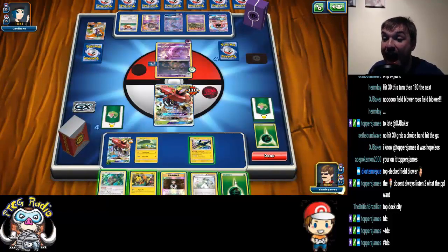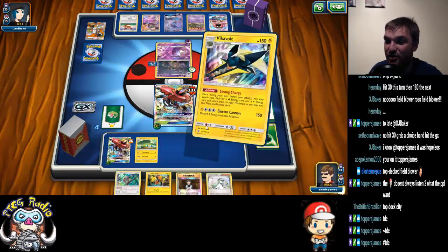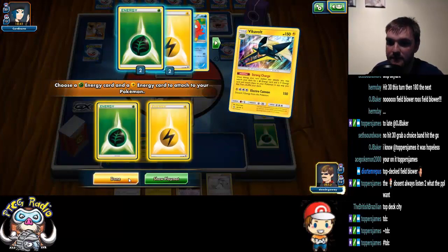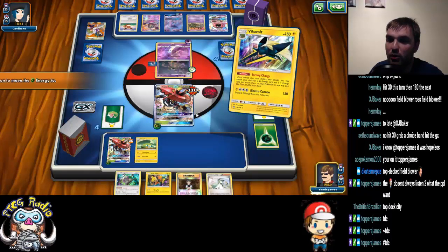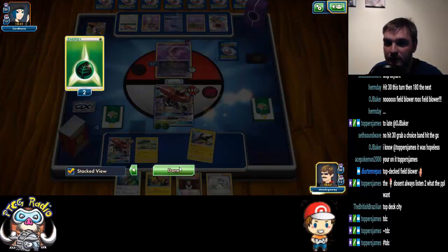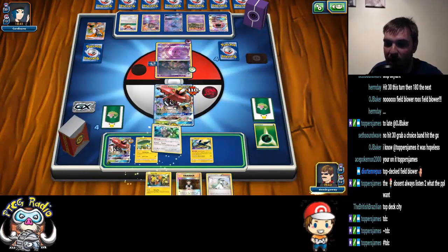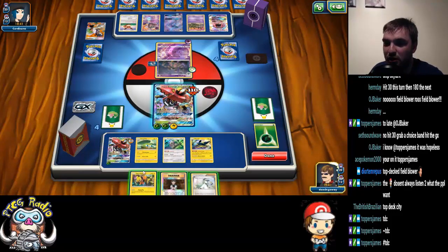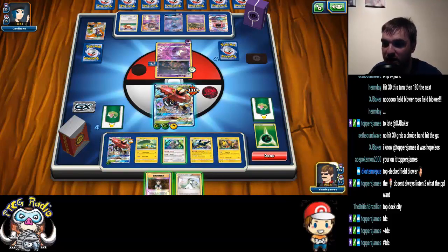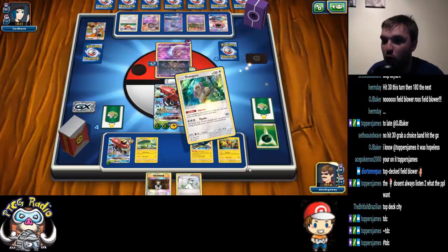We need a Grass Energy. Kind of like that Grass Energy! Double Strong Charge onto the active. We might as well bench Oranguru and bench Koko, because if he KOs these two Bulus he wins. Might as well play Oranguru for one — you never know what we're going to draw.